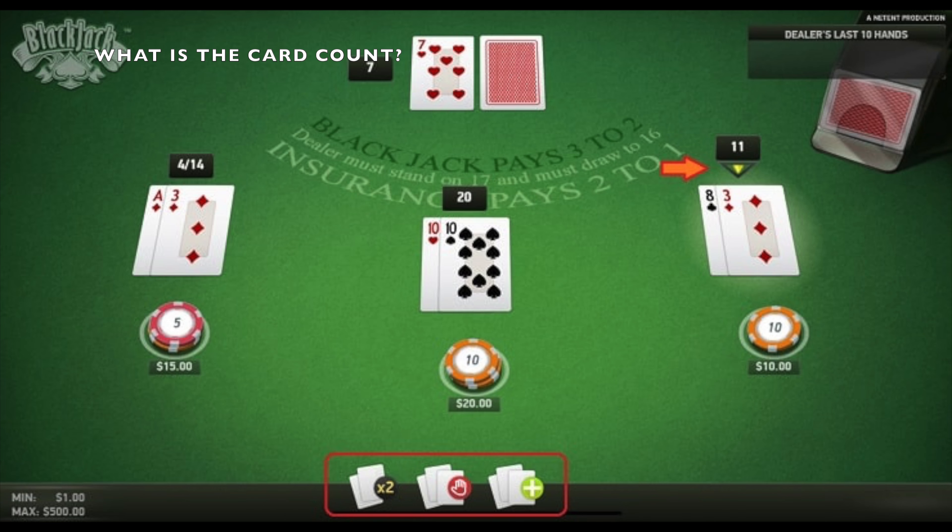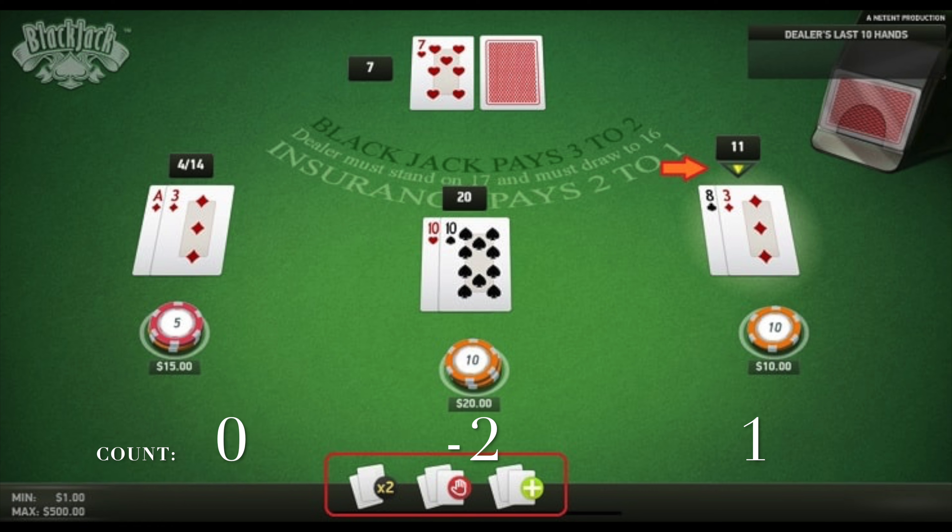Let's play a quick game. What is the card count here? Once each game has been played we will have a number based on the cards dealt. In this example we have a count of minus one. This is called the running count.